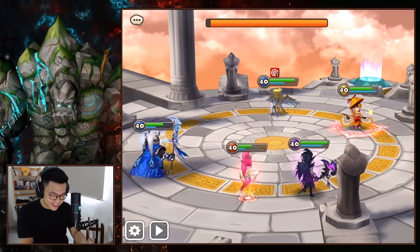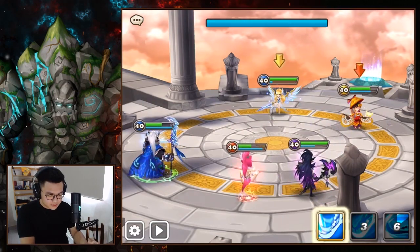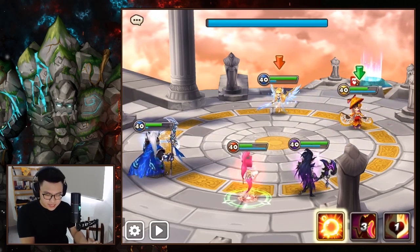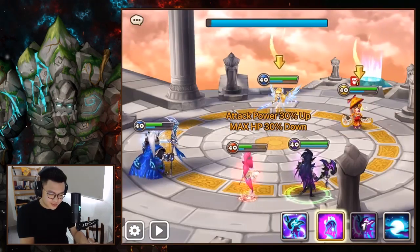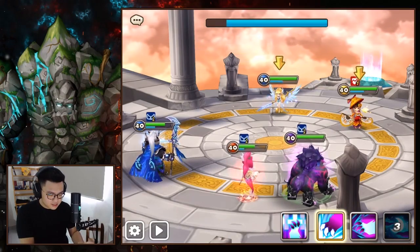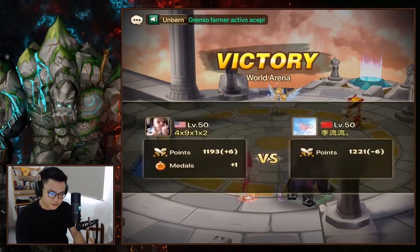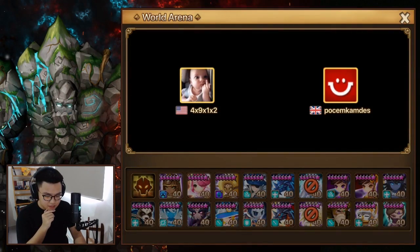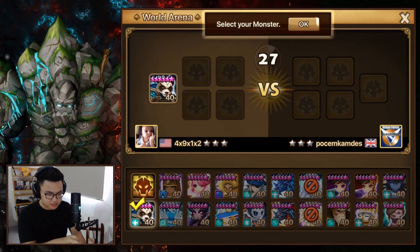I actually stunned Cammy! Okay, what can he do — he can't do anything. The stun chance is not maxed, I don't think it is. Nice armor break on wind unit — I feel dirty doing that. Transform, get a nice provoke — this provoke ignores element, which is nice. He gave up. This team is just way too strong for a beginner player to deal with, especially the support from Platy helping Molong do his thing.